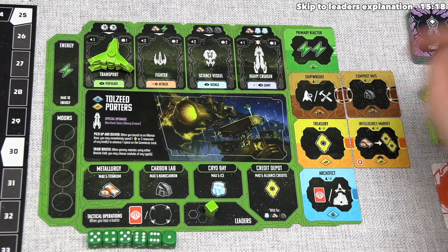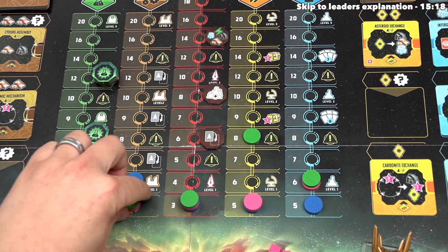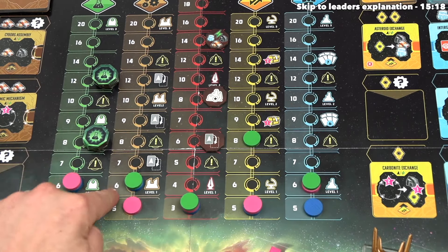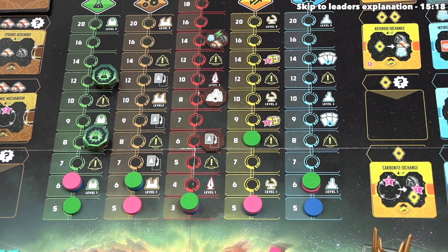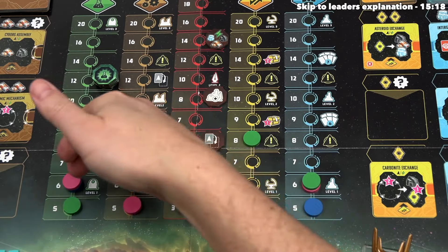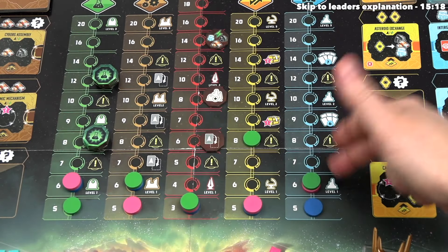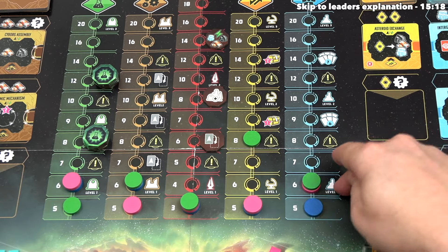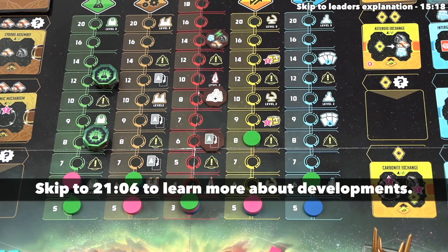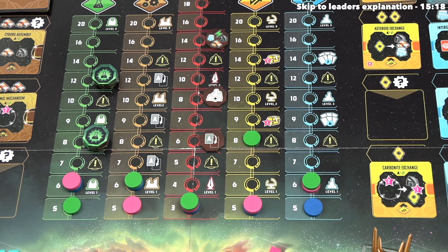At the first advancement on all of these tracks it shows a level one icon, which relates to endgame scoring — specifically the amount of points players get for the five different types of developments that can be constructed onto the board. There is no immediate effect for advancing their token to that specific spot. With that action done, we reset all the module markets by sliding them down to fill gaps and drawing new ones from the respective stacks.